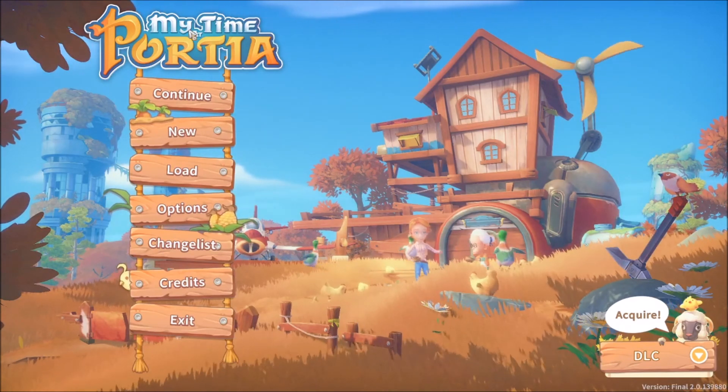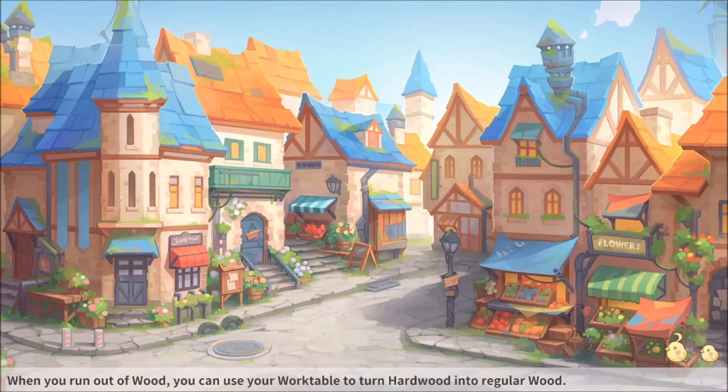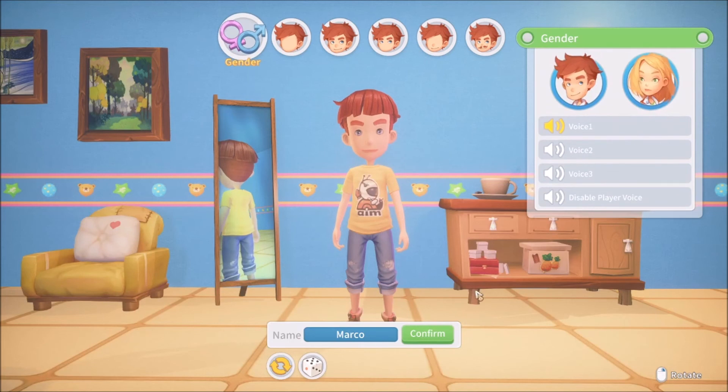We are gonna click New Game. A tip pops up: when you run out of wood you can use your work table to turn hardwood into regular wood. Good tip. I am a male and my name is Todd.